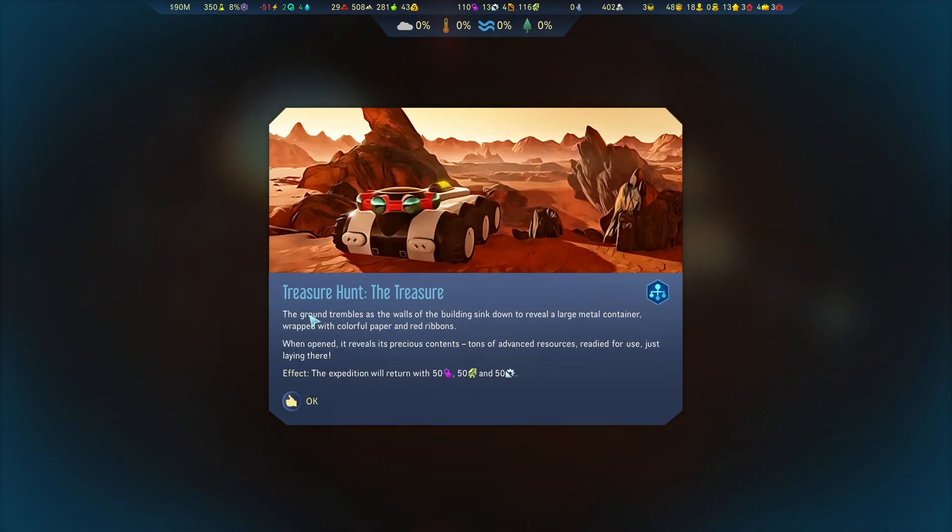The expedition will return with 50 polymers, 50 electronics, and 50 of something else. That's pretty good. I'm assuming it was like a Christmas present wrapped with colourful paper and red ribbons - so we found a Martian Christmas present. That's pretty cool.